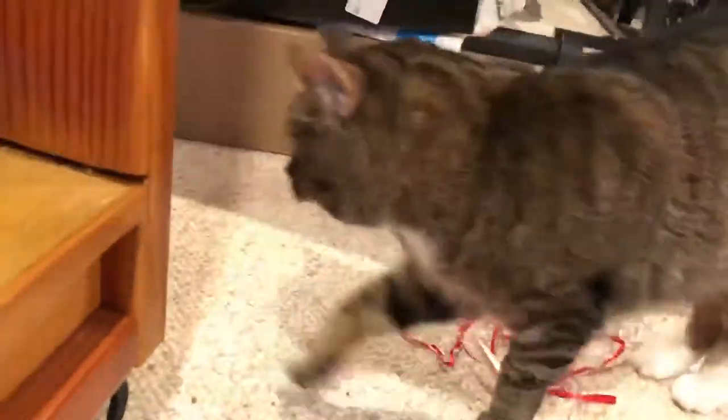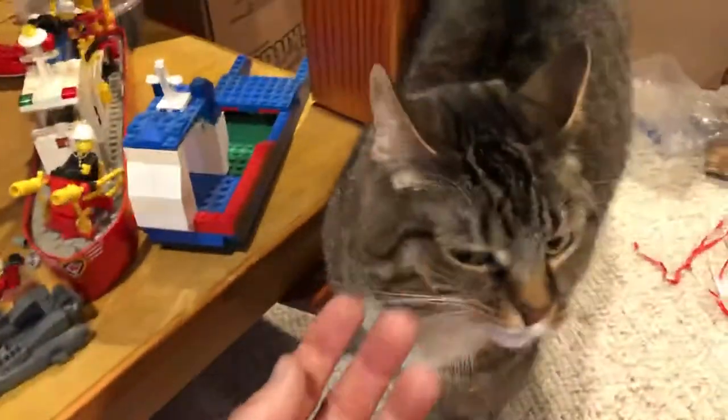This is Zoe — say hi Zoe. This is not Catzilla from the other videos. Sophie unfortunately died very young for a cat — she was only, I think, five. She had fibrosis of the lungs, so she died very young. But this is kind of Catzilla 2.0, and she likes to be in the way.